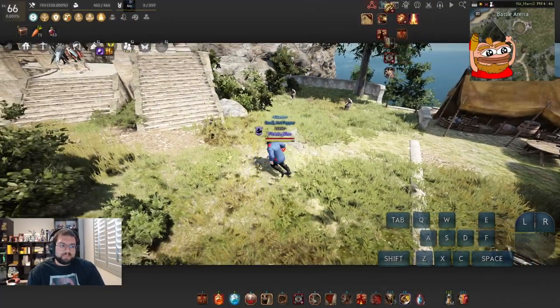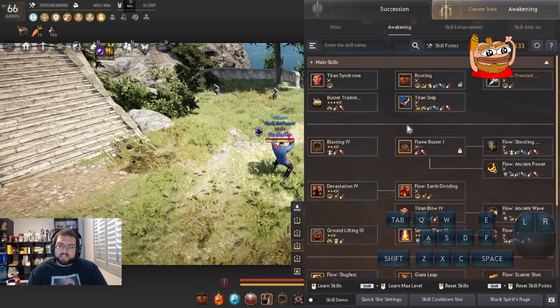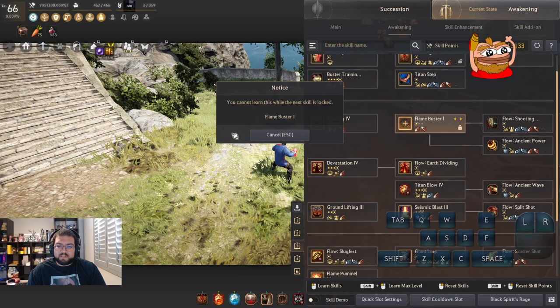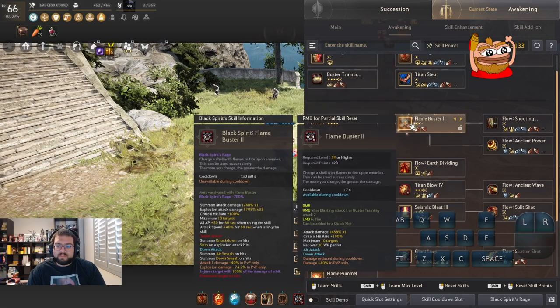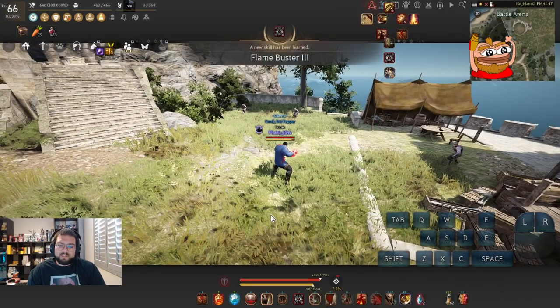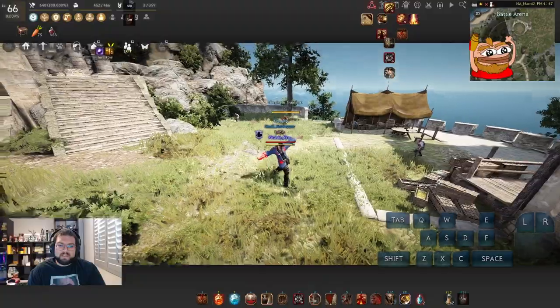Before getting into the side-by-side comparison, let me prove it by leveling up my Flame Buster to level three. I need to unlock it first — okay, it's level three now. We're gonna hit Flame Buster and do the Flame Buster Titan Syndrome spam.